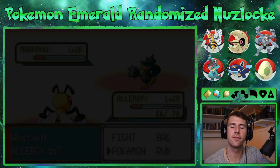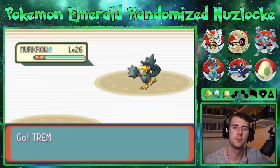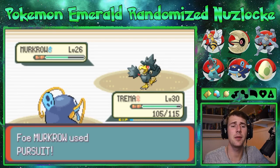You are a flying type — you're also a dark type. And I am a Tremor.